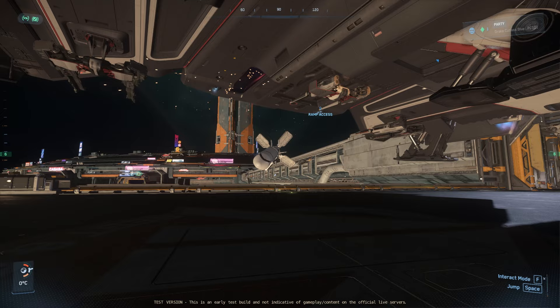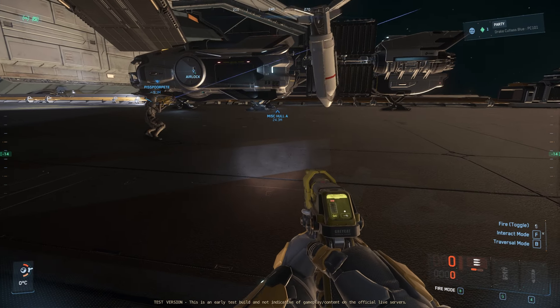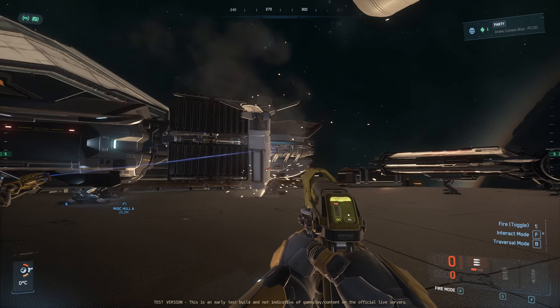First things first, I wanted to put some A2 bombs on the Hull A, turning that into a kamikaze ship — I can't really say what the correct term would be, probably, because I'm pretty sure that would be demonetised and all that.